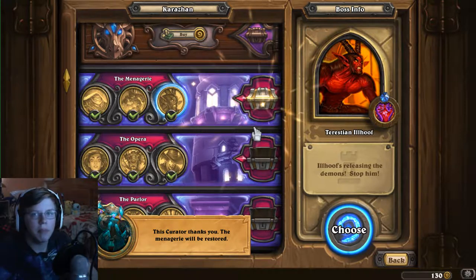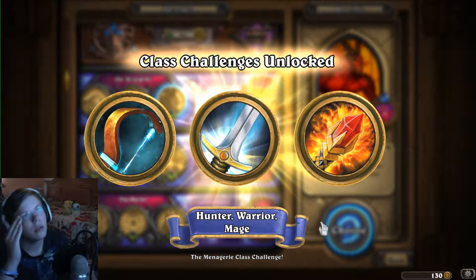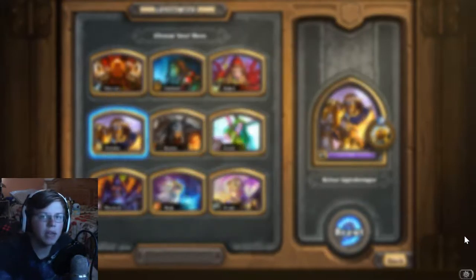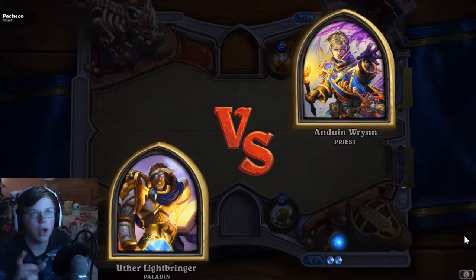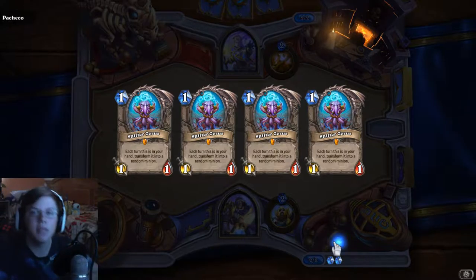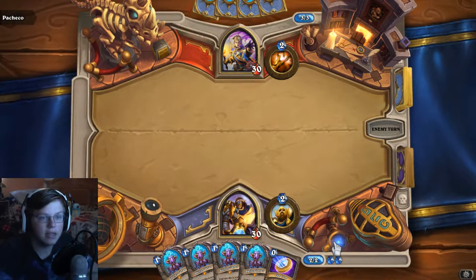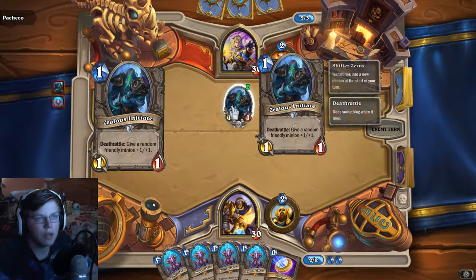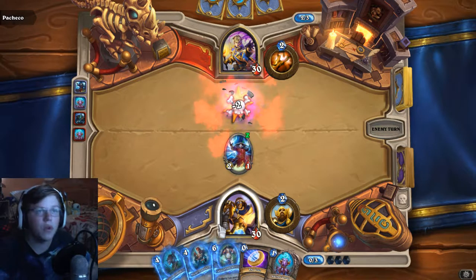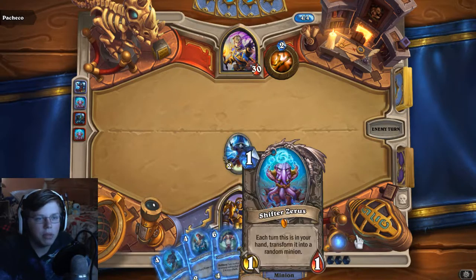We got our last treasure box - Menagerie is defeated and we got the Curator card, nice! Next episode we will do the last wing. Now let's do a Tavern Brawl. This Tavern Brawl is weird - there's a card called Shifter Zerus, and each turn it transforms into a new minion. This entire Tavern Brawl is you get 30 of these, and it's all based on RNG - if you get good minions. You do start with three mana which is interesting. We're gonna play one Tavern Brawl just for fun.